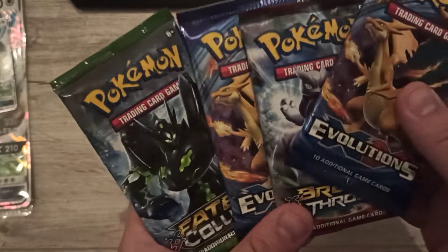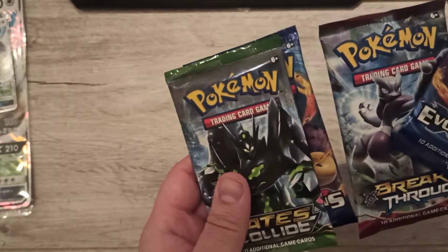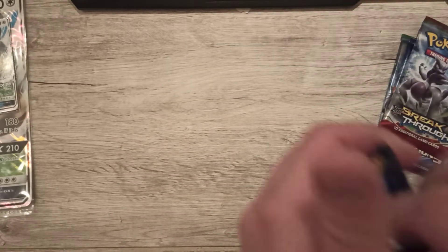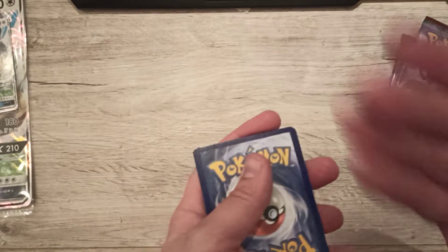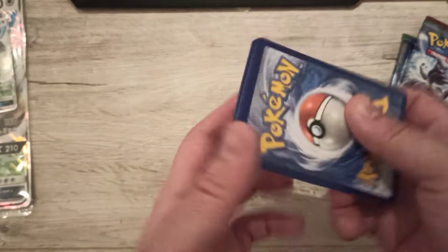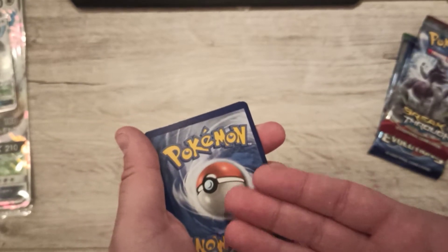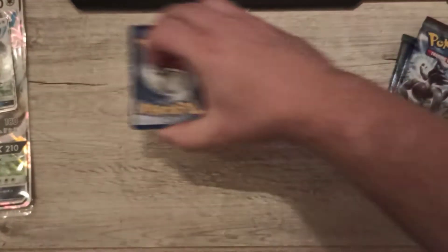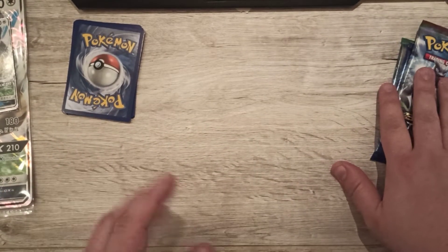We got two Evolutions packs, one Fates Collide, and one Breakthrough. I'll start with one Evolution, then go to Fates Collide. Full art cards are rippled — you feel that it is a full art card, there's no mistaking it. But EX cards, not always; sometimes they just feel like regular foiled cards.